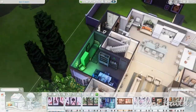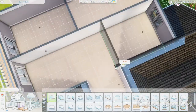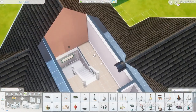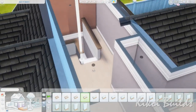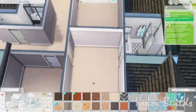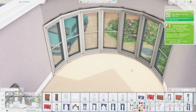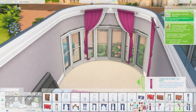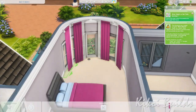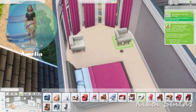There's a bed in the study, which might seem odd, but it serves as a spare bed for guests — a makeshift guest bedroom. I didn't have space for a separate spare bedroom, so I put a bed in a little nook in the study. It came in very handy when I was play-testing the house, especially as the kids were growing up and I needed extra beds.